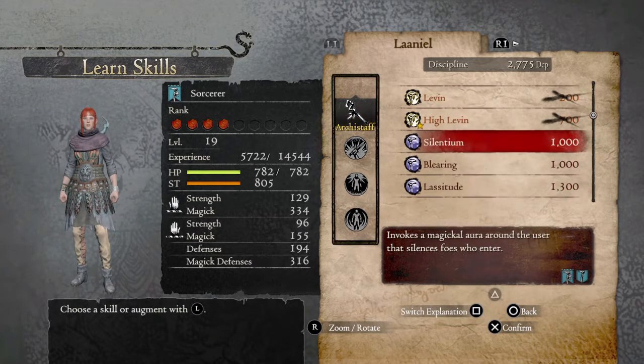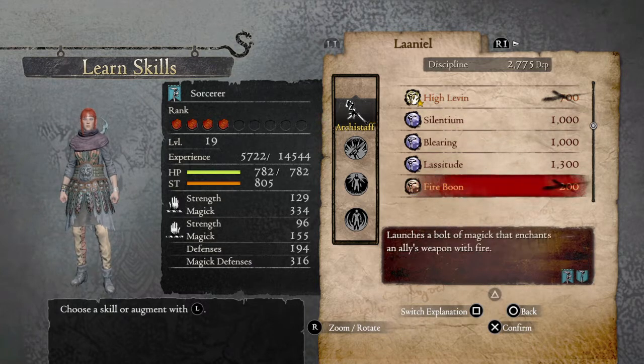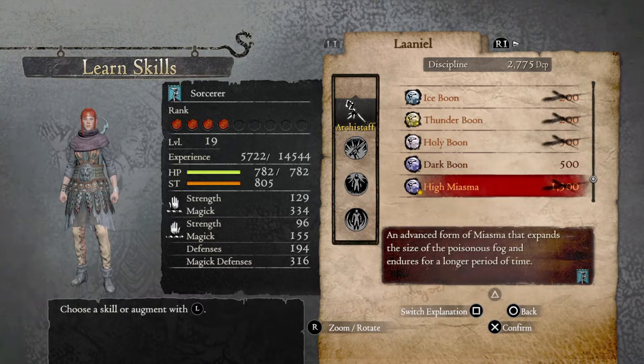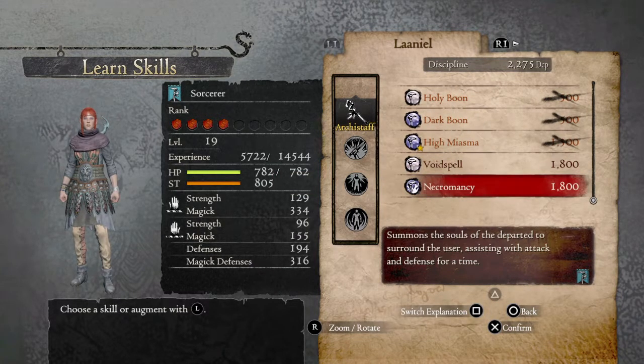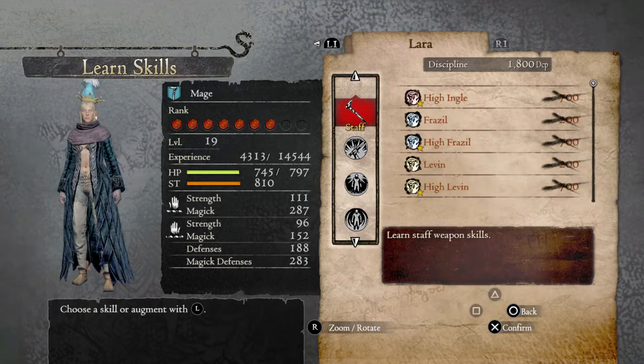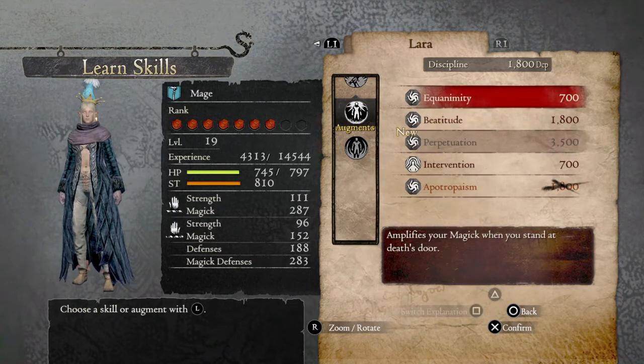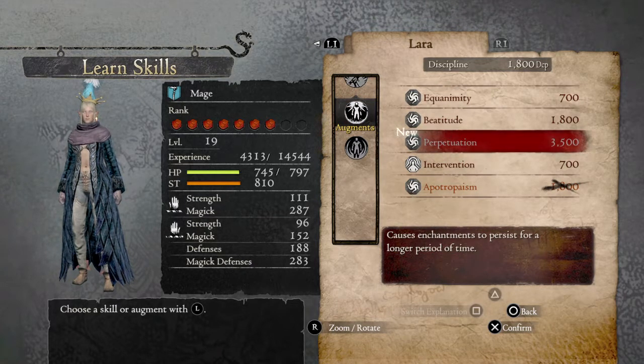How about spells? So — Silentium, Blearing, Lassitude, Fire Boon, Ice Boon, Thunder Boon, Holy Boon, Dark Boon, Miasma, Void Spell, Necromancy. And then for Lara — wow. She still needs... how about here? Equanimity.